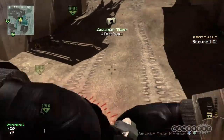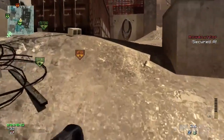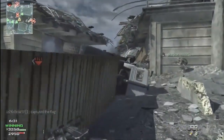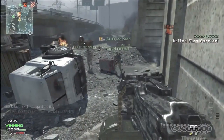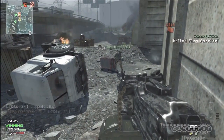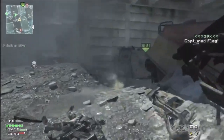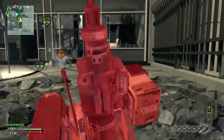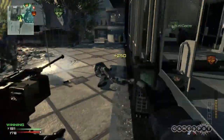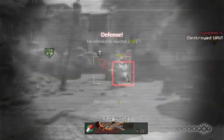There's also the Airdrop Trap, which is a booby-trapped care package — just like the Hacker Pro players in Black Ops used to make. Folks haven't really gotten the hang of being tricky with these yet, so if you see a care package sitting conspicuously out in the open, maybe let your teammate investigate. Whoopsie daisy — he chose poorly.